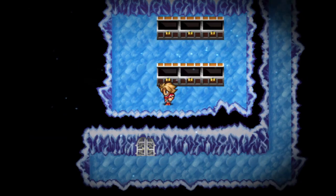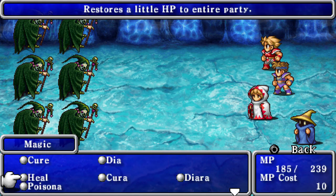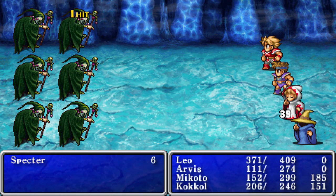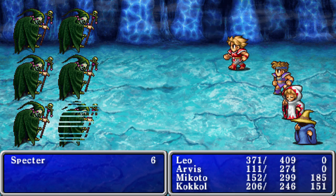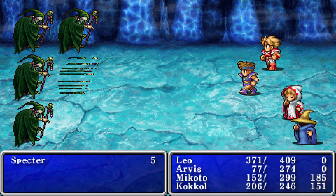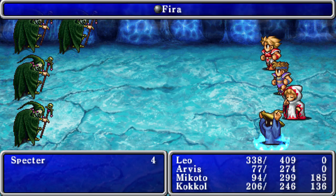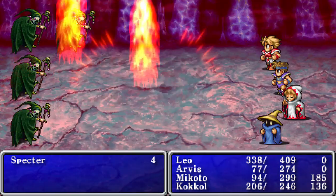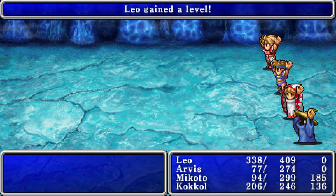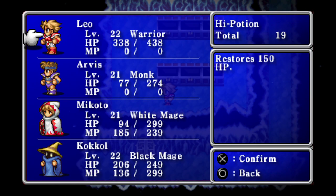Now we're obviously going to get into another fight because that's what happens. The fighter picked up that flame sword from earlier and he's dealing some good damage in here because most of these enemies — even if not all are weak to fire — definitely aren't resistant to it. Being in an ice cave, it makes sense that fire would hurt you.